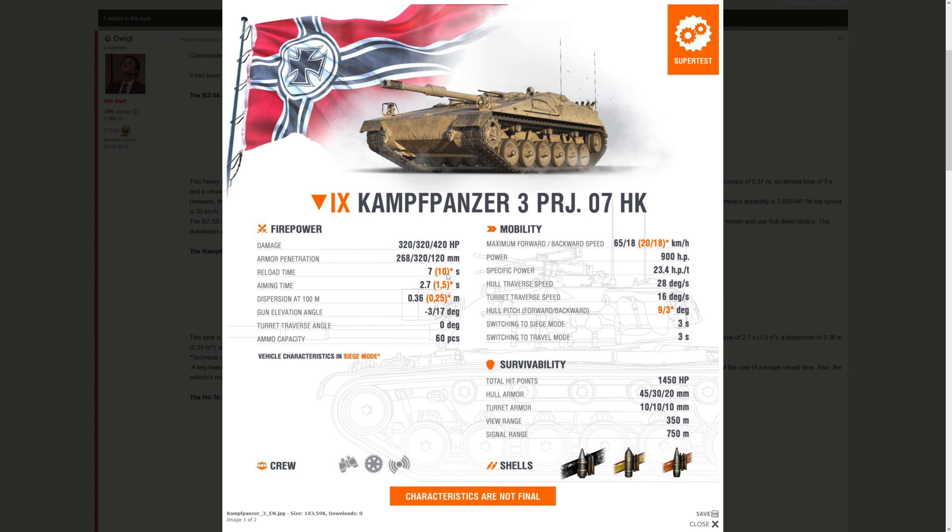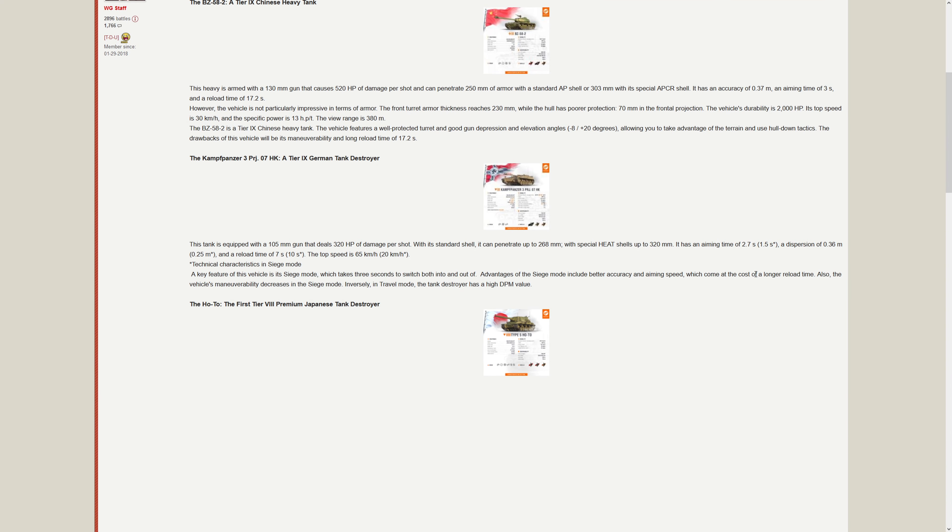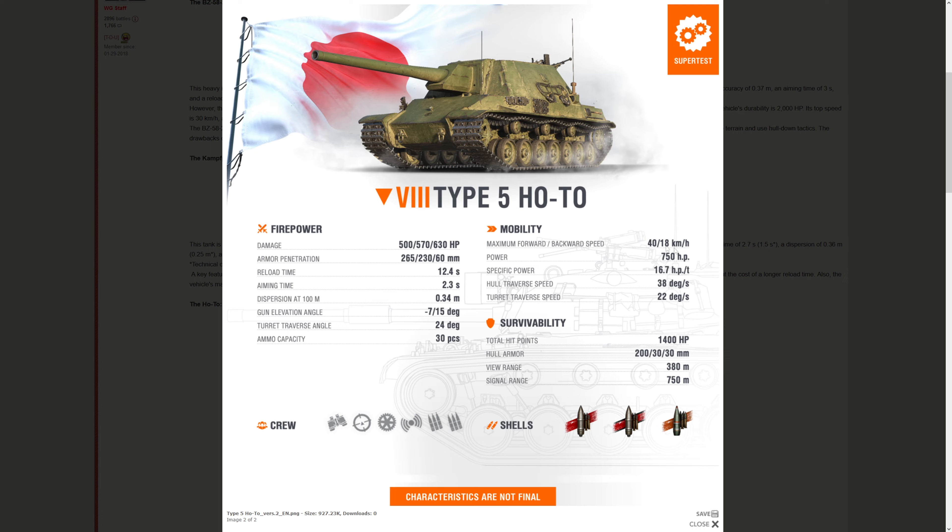The Japanese tank destroyer is a premium at tier 8 - we're getting a Japanese tank destroyer line. It has 200 millimeters of armor at tier 8, so it's like a Ferdinand, but it looks like a Lorraine artillery for some reason. Horsepower-to-weight ratio is not half bad, top speed could be better. Only 30 rounds of AP and HE, full crew, seven degrees of gun depression, accuracy is pretty good, aim time is good, and it appears to have a 130mm gun.